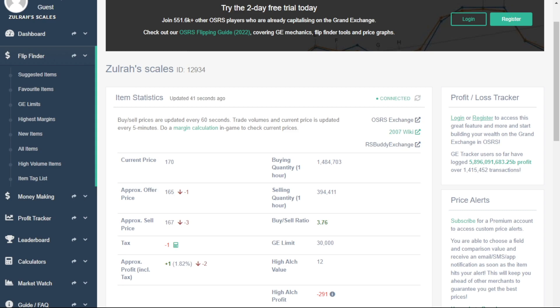This also updates automatically every few seconds, so you'll probably see the numbers change while we're on the page. We're on Zora Scales. This is one of my favorite items to flip because there's so much volume and usually there's a decent gap between the buy and the sell. Right now it doesn't happen to be, but I'm sure we're going to see it flip up a little bit. I've made a lot of money off of Zora Scales — probably 90% of the flips I make are this item. I always make around 100k a flip, and sometimes when the TOA update came out, Zora Scales were skyrocketing and I was making a million GP a flip because the gaps were spreading apart. Usually when there's huge price action is when the most profitable flips can be made.